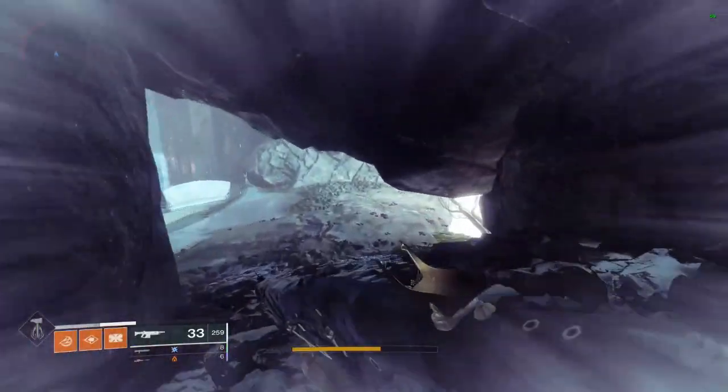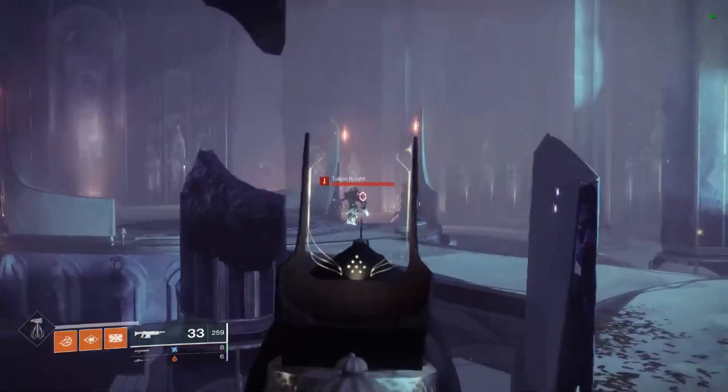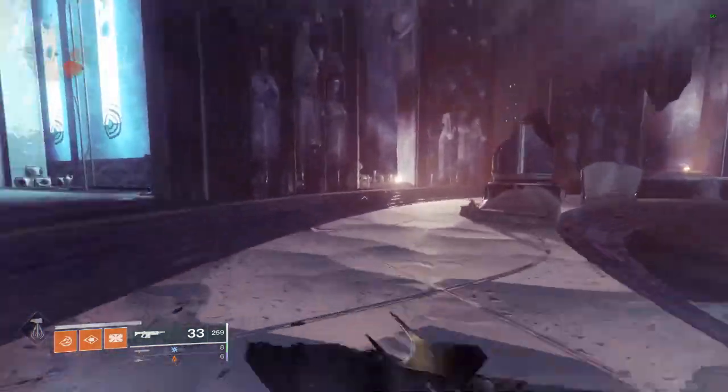From here you'll spawn in a cave, and there will be a few enemies you can kill. If you're high enough light, you can just ignore them. If you're not, I'd recommend trying to kill them, otherwise they will be a little bit annoying.